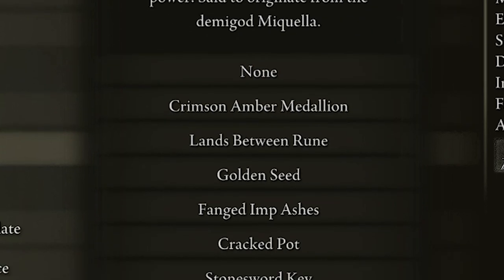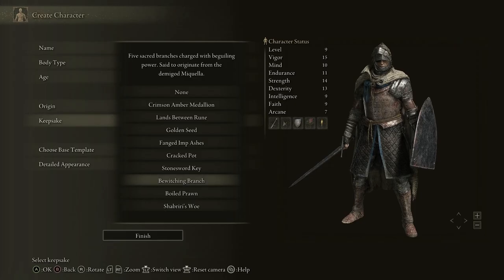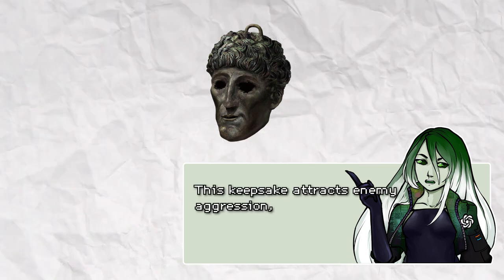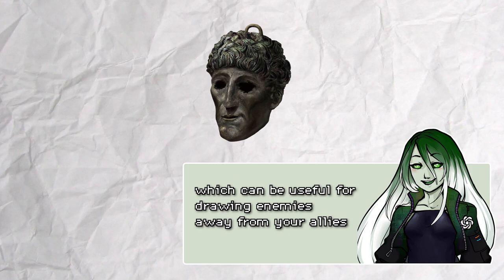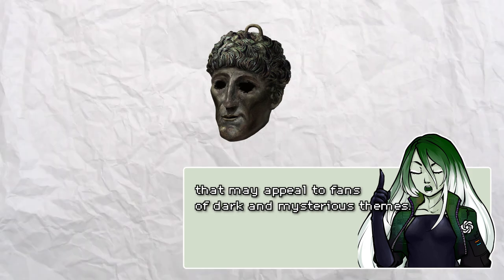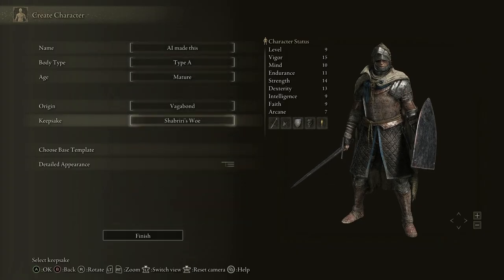Are you sure that is the best choice for me? Can you look carefully and choose what fits best my Dark Knight build? My apologies — if you're looking for a keepsake that fits your Dark Knight build, I would recommend Shabriri's Woe. This keepsake attracts enemy aggression, which can be useful for drawing enemies away from your allies and allowing you to focus on dealing damage. Wow, is that an Elden Ring version of saying 'I hope you die' in Minecraft? It also has unique and interesting lore that may appeal to fans of dark and mysterious themes. Sure, how could I forget about the lore? Hope I won't regret it.